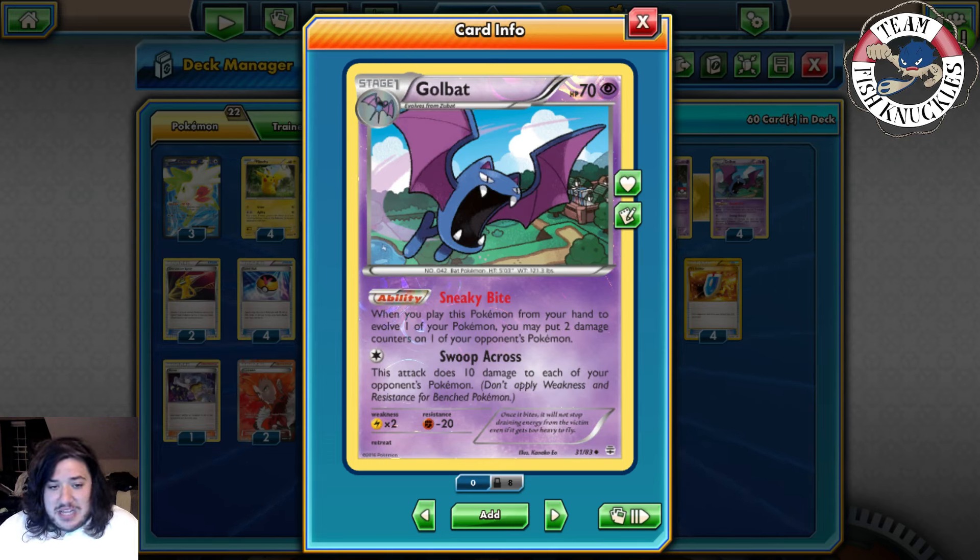Rainbow Road is a very positive matchup. They bench Joltiks, which are easy prizes for Golbat. You play Beedrill to turn off their Exp Shares. At worst you're trading attackers with them, but they need three energies to attack while you only need two. You can easily one-shot them with five bench Pokemon — Raichu does 120 — and Mega Scizor is another auto-win because of weakness and Beedrill shutting down tools.